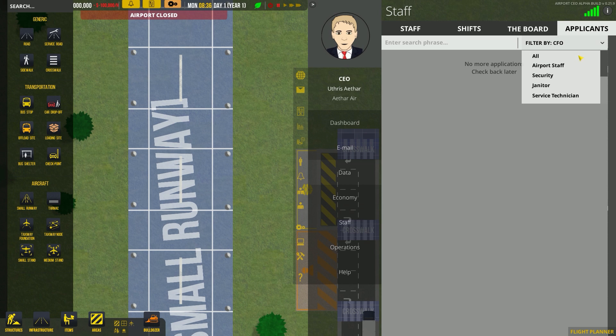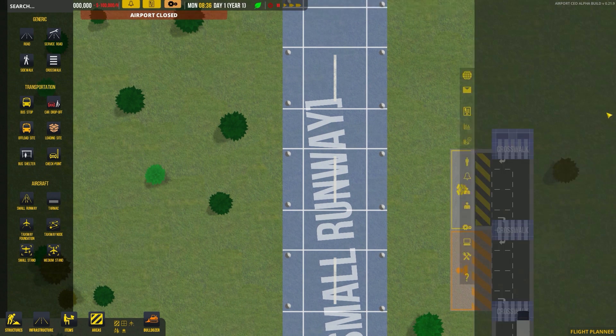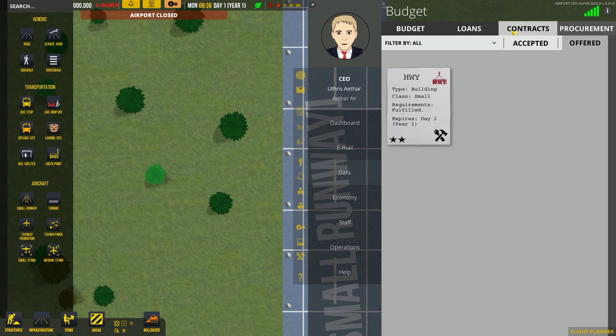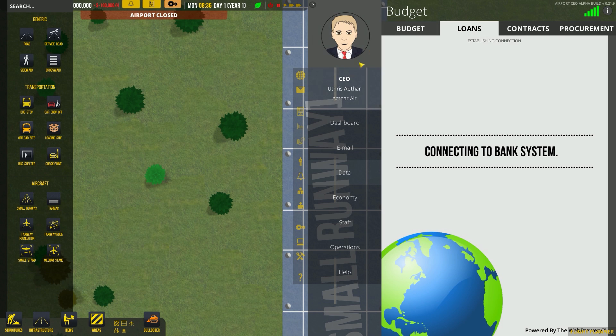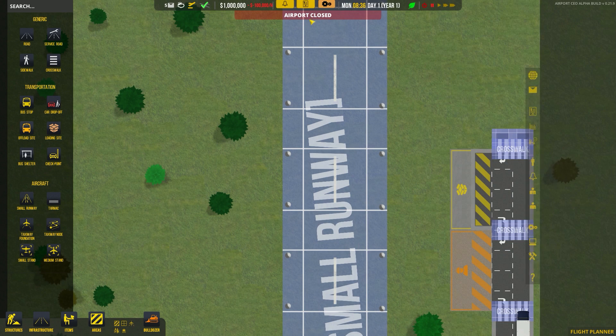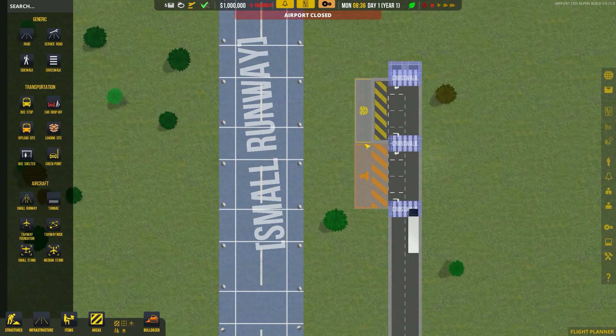We'll go ahead and hire him for CFO. Going to CIO and COO — it looks like we have no one applying to these positions yet, that's perfectly fine. If we go to the procurement tab, we need a procurement director first. Let's see if anyone has applied for procurement director yet — nope, not yet, and that's fine for now.